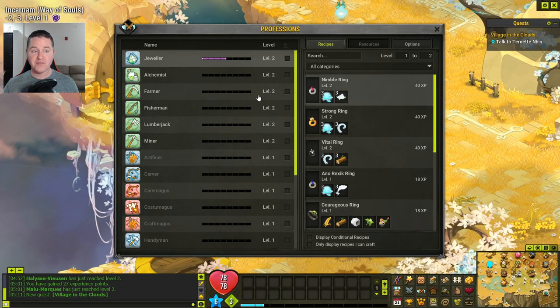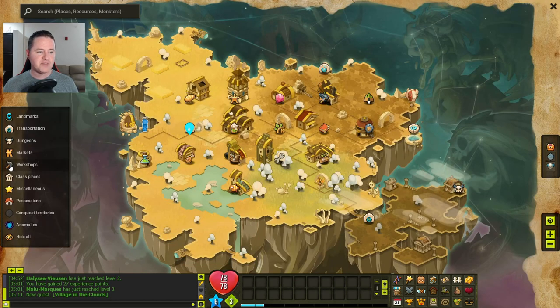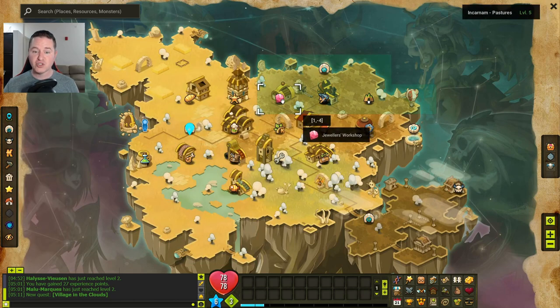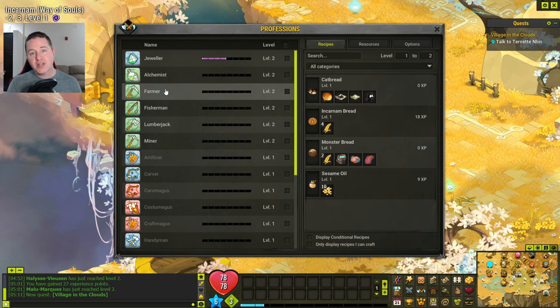If we wanted to craft this ring we need the jeweler workshop. We can bring up our map — right here, this is workshops — if you click it on or off it'll help highlight where those are. The jeweler's workshop is right there. This is where we would need to go to craft that nimble ring. Now the gathering professions are a little bit different: they actually get XP from both gathering the item and crafting recipes. With four wheat I could make this bread, and to do that I would need to go to the farmer's workshop.